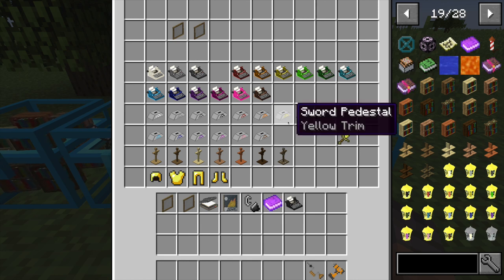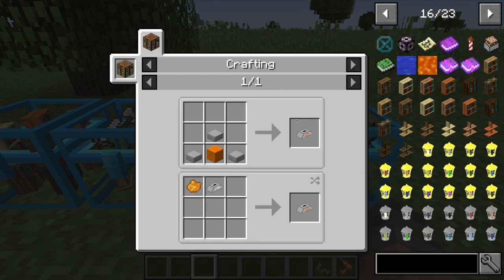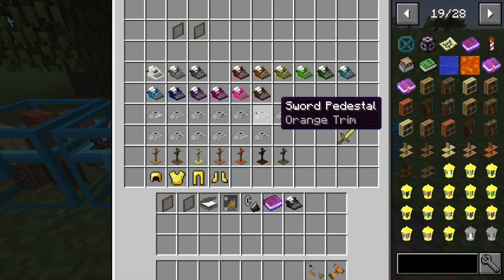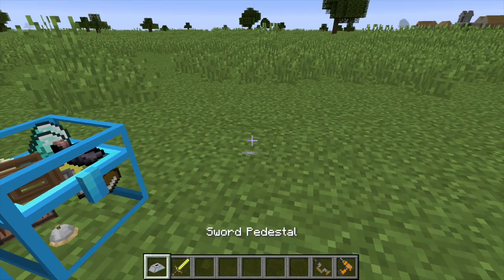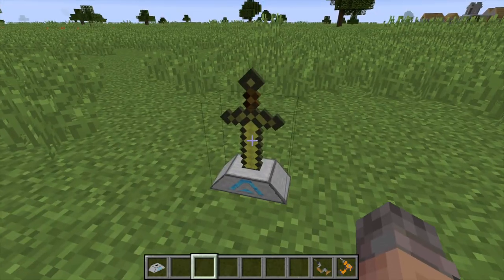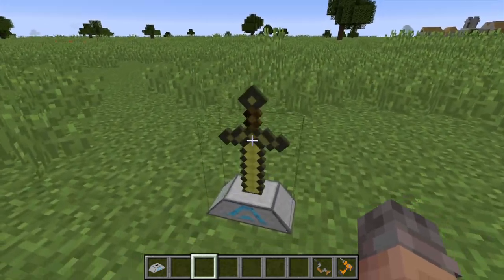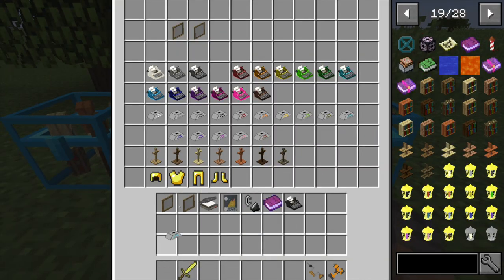Sword pedestals — to make one, take some stone slabs surrounded by white wool, and change the wool color to get different colors. Set the pedestal down and right-click to place a sword in it. It looks very cool, and right-clicking again retrieves it. A very cool and handy storage option for swords.